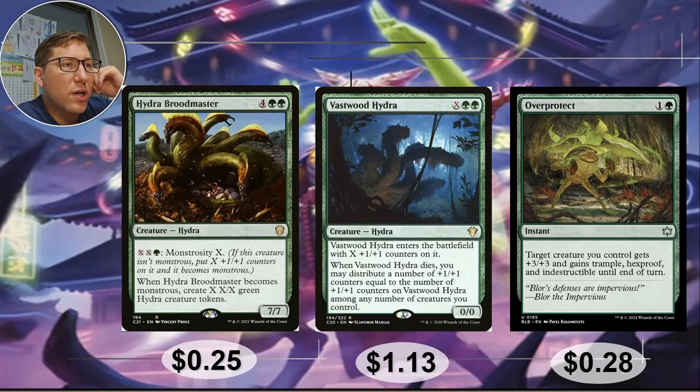Hydra Brood Master — green green, only a seven-seven, but with monstrosity X. So for every two mana and a green you pay, you get a plus one plus one counter and can just keep stacking them up. When it becomes monstrous, create X green-green X/X hydra creature tokens. If you pay even like eight mana — nine total with the green — that gives you four 4/4 hydras. Very abusable.